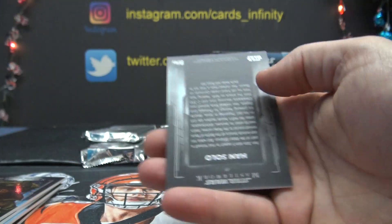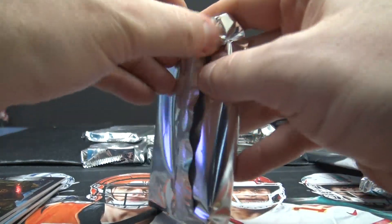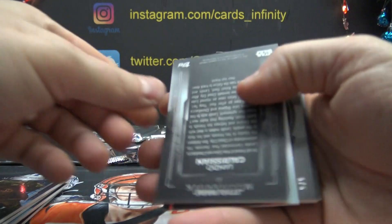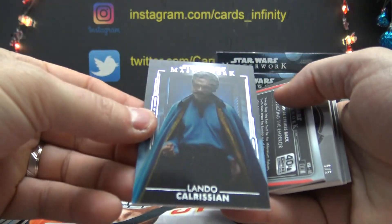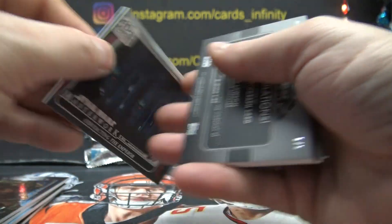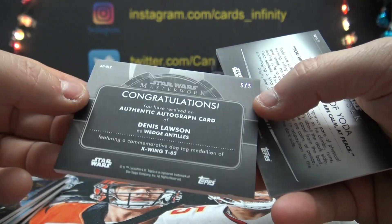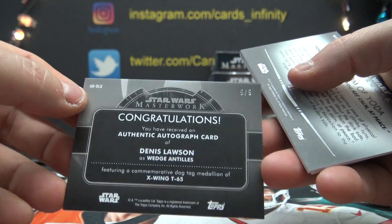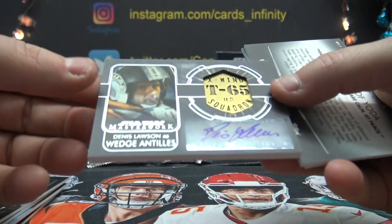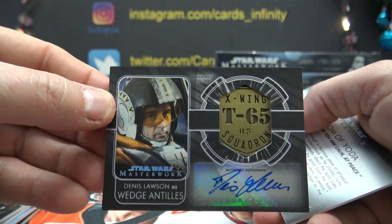Strangers of the Swamp, and 9 on Han Solo. Lando — Lando is 7. ESB. B is 2. 5 of only 5 — Dennis Lawson as Wedge Antilles, goes to Peter. It's a metal autograph. That's kind of a cool looking card.